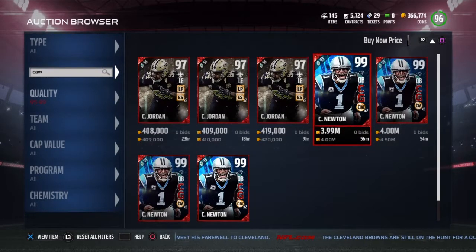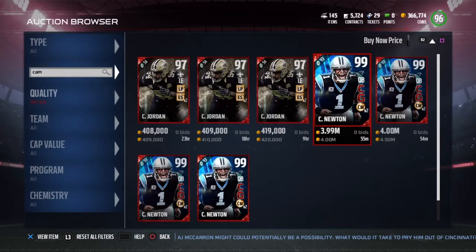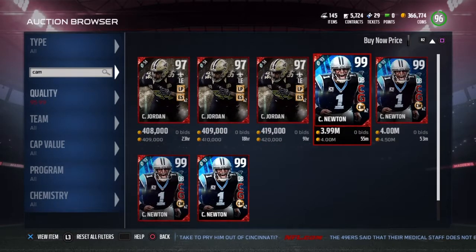Welcome back to another Ultimate Team video. As you can see on the screen, this is not going to be easy. It costs quite a bit — if you were to buy this, prices might have gone down a little bit. There is another way to get Cam: you have to add 20 elite players from the draft to the set to get 99 overall Cam. But what it costs to do that set is just like any other set in Madden Ultimate Team — it costs just about as much, if not more, than to just go on the auction house and buy the actual card. Ignore Cameron Jordan right there — four million is the cheapest price right now.